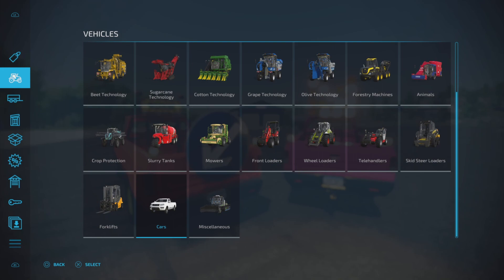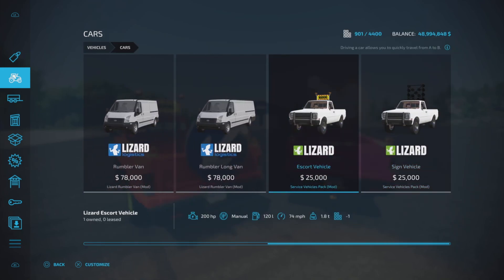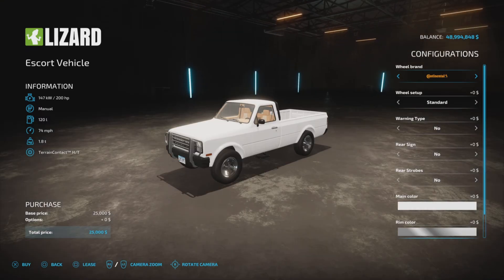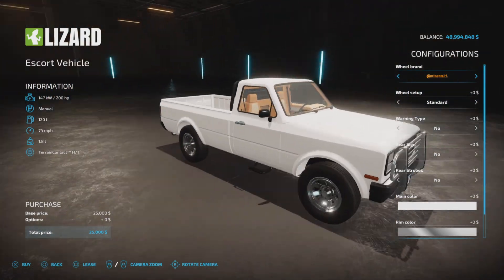It's 10 and 9 slots each on console. You'll find it under Vehicles, Cars, and there they are. An Escort Vehicle and a Sign Vehicle, both $25,000, both identical, both based on the base game — what looks like a Dodge Dakota, in my opinion.